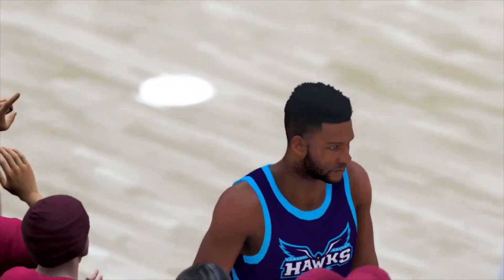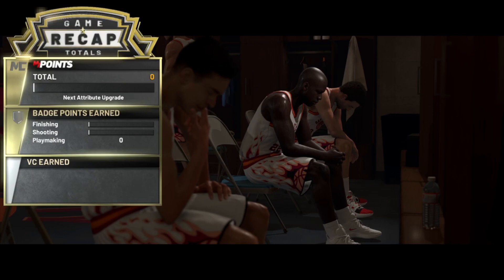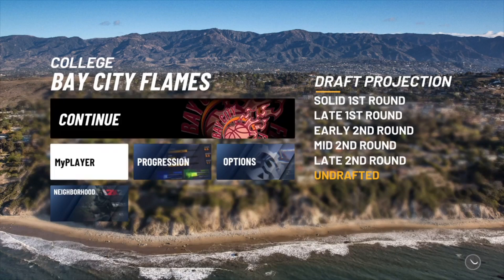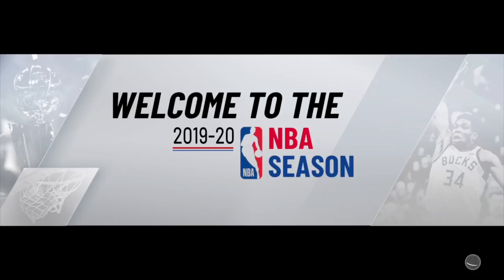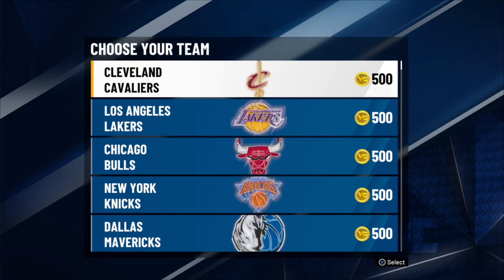Once you foul out and the game is over you will get your VC again. You'll load into the locker room with zero stats — we didn't do anything but foul — so we've got a total of 1,000 VC so far. Go through the cutscenes again, but this time do not quit — go down to Neighborhood and go directly to the NBA. Click Yes.